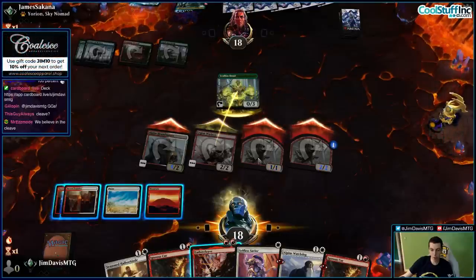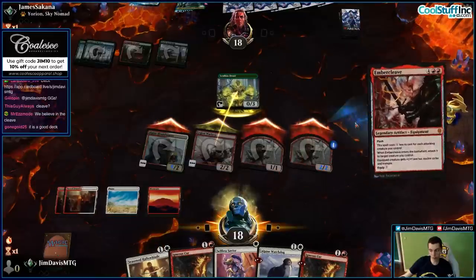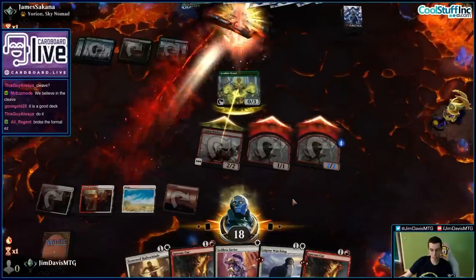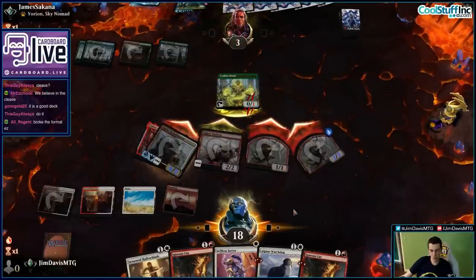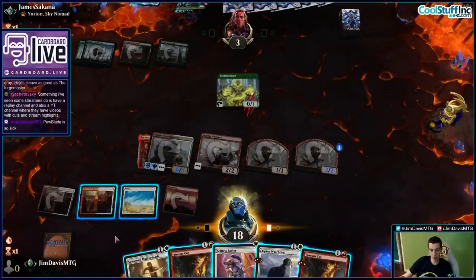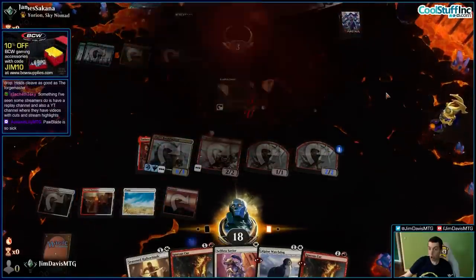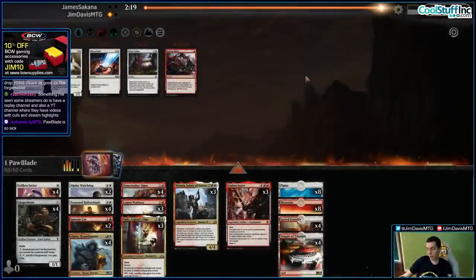Six, twelve, thirteen, fourteen, fifteen — or we can kill the Leafkin Druid. I just freaking go over and kill them. Pawblade! This card is so good. We're going to Seasoned Hallowblade. What's up Autumn? Pawblade is awesome. Pawblading it up here.